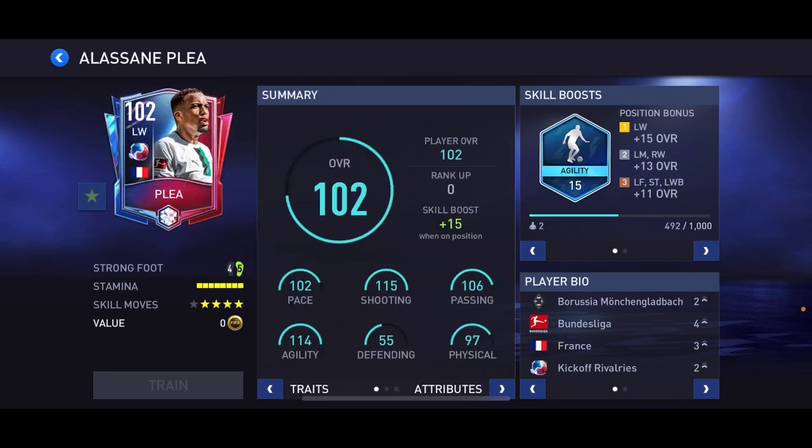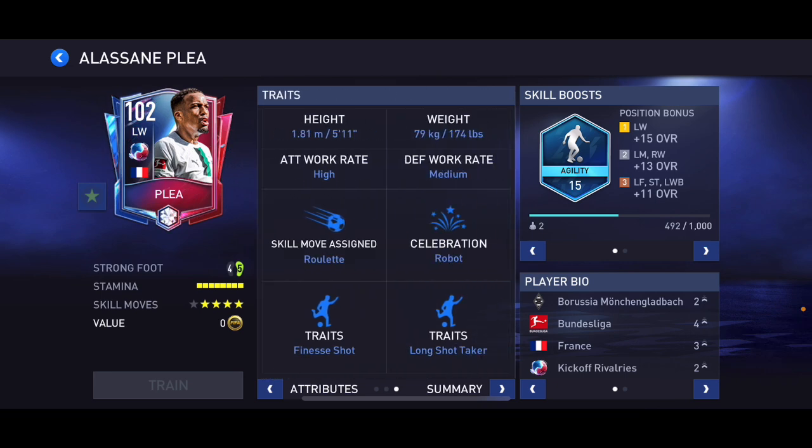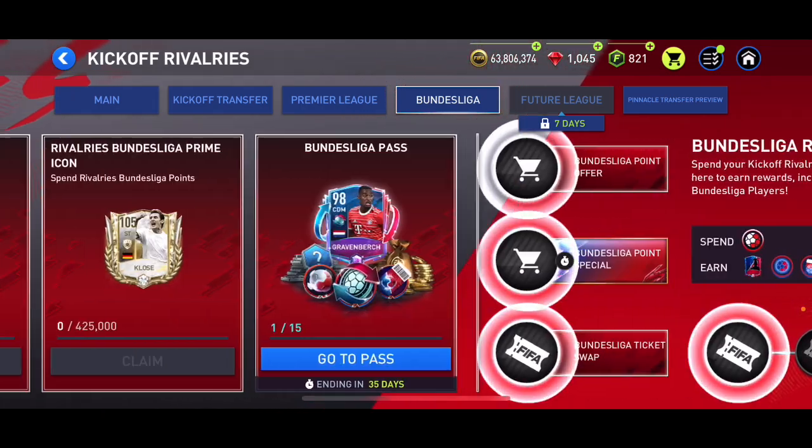Then we've got 102 overall Mbappe/top player at left winger — pace isn't the best for 102 overall, but four-star weak foot, five-star skill moves, 115 shooting, 106 passing, 114 agility. He hasn't got a bad card — just a little slow for a left winger — but not bad. And those are pretty much all the players.